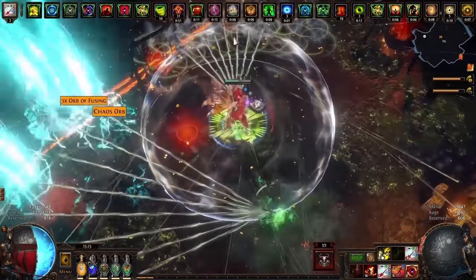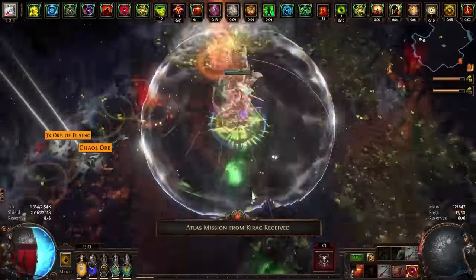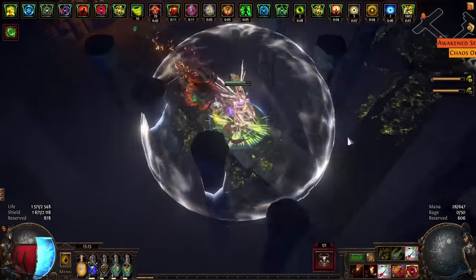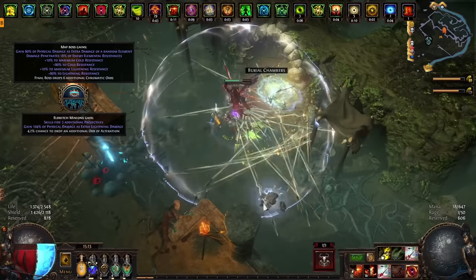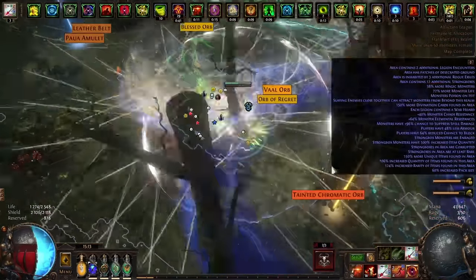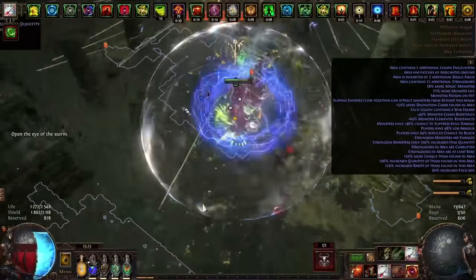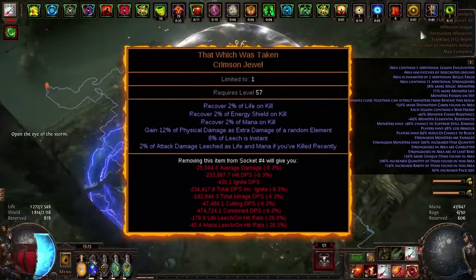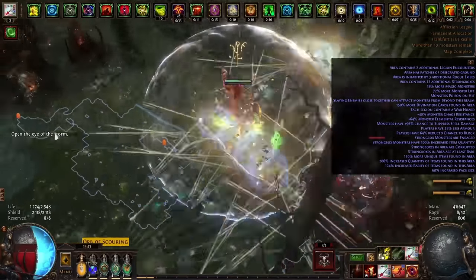My Watcher's Eye has three useful nodes: attack damage by Precision, cold penetration by Hatred, and physical damage taken as by Purity of Elements. I did not take chaos resistance by Purity because under the influence of Progenesis I have 43% chaos resistances and cap chaos resistances against damage over time.